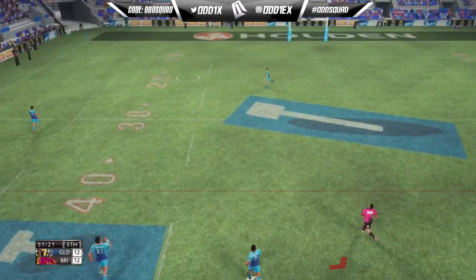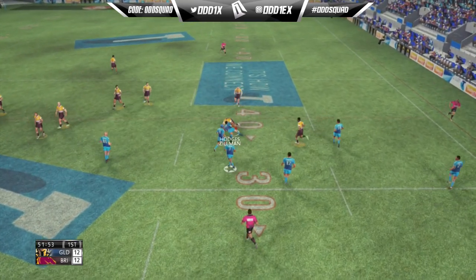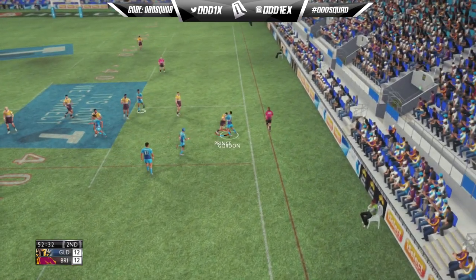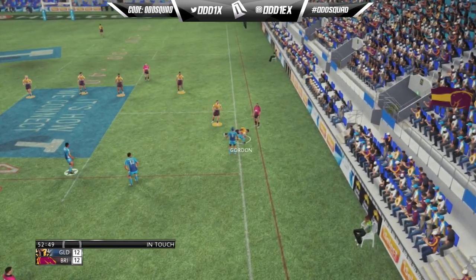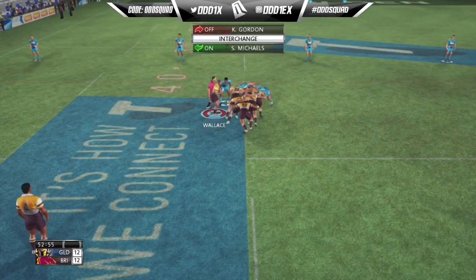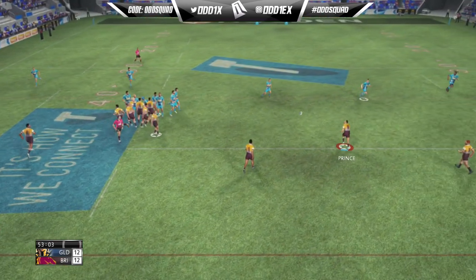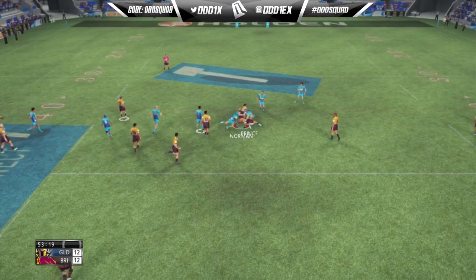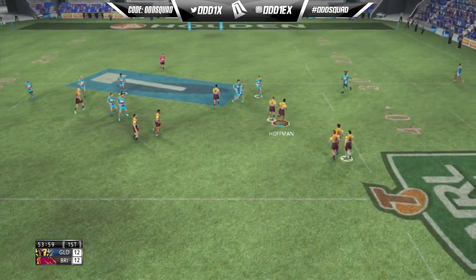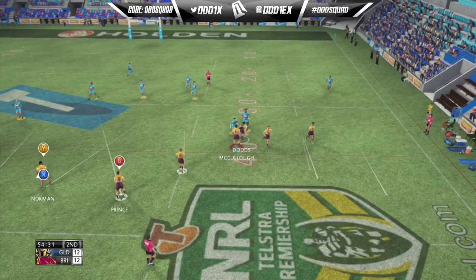We are 51 minutes into the match. Zilman takes the return and it's going to be another short-side play — this time not paying off for the Titans as they get taken into touch. I was just talking about the risk of running down those sidelines, and unfortunately for the Titans it doesn't pay off. We find Norman on the back of the scrum, they're sitting up to the right but it's all clunky, so we just get it to Dodds to settle it down.